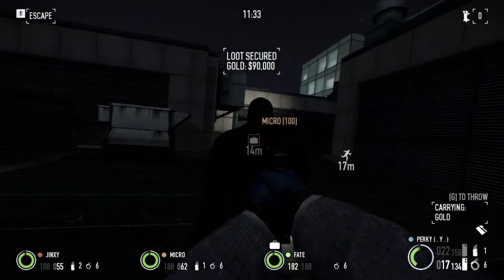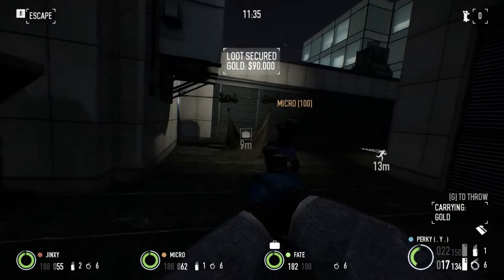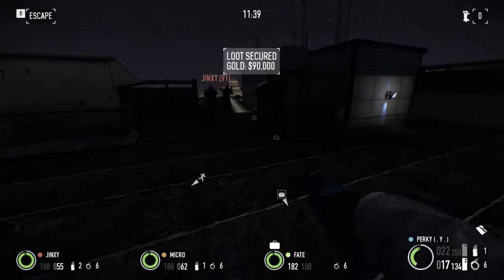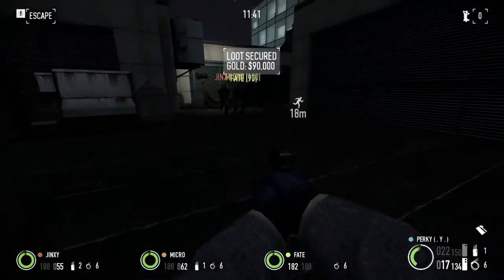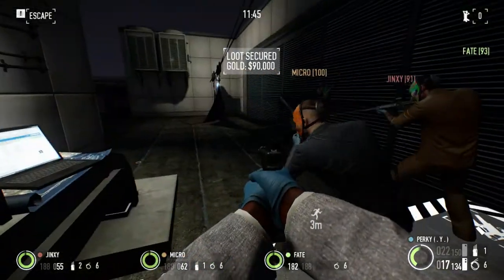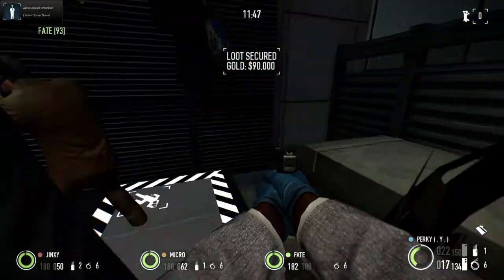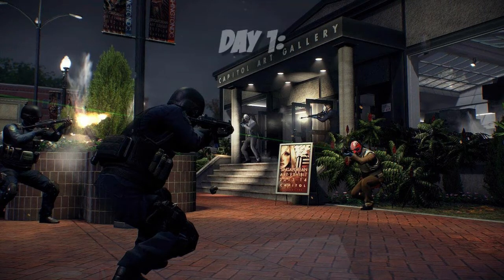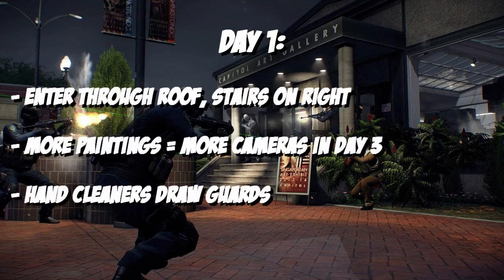Once you drop down, keep one person up on the roof to catch the paintings. Look for paintings with a red sticker next to them — that sticker means they can be taken. Grab those paintings, roll them up, and toss them up to the guy on the roof. If you don't have anybody with the Fast Hands perk, just have everyone come down, grab a painting or two, dominate one of the guards if you can, and walk out scot-free. That wraps up day one.